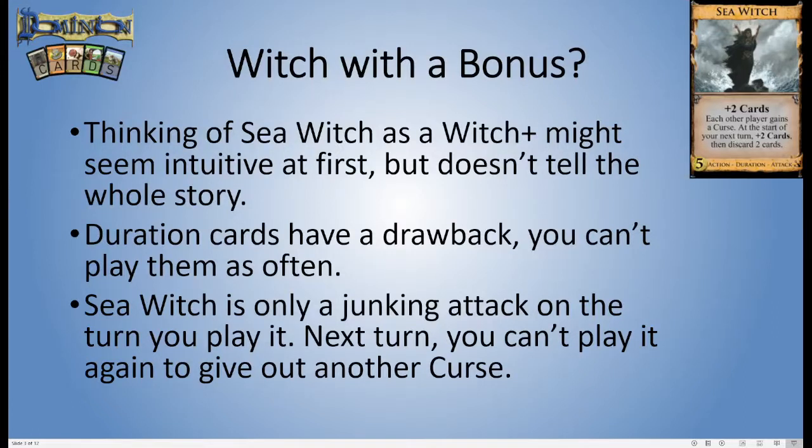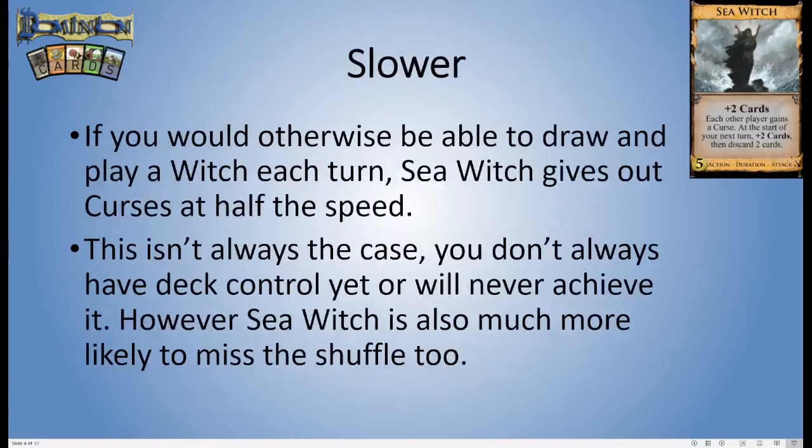But that doesn't really tell you the whole story, because of a fundamental part of duration cards: they have a drawback. You can't play them as often, because they stay in play between turns. So Sea Witch is only a junking attack on the turn that you play it, not on the next turn. You can't play it again on your next turn to give out a second curse — it's stuck in play between your turns, it never enters your hand.